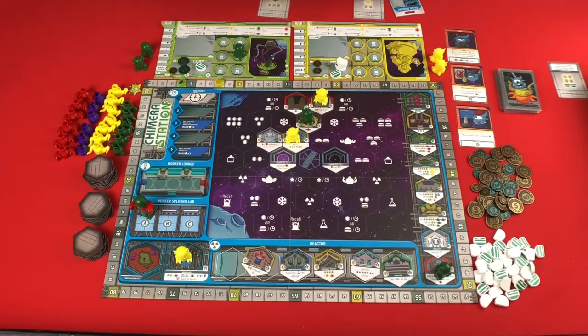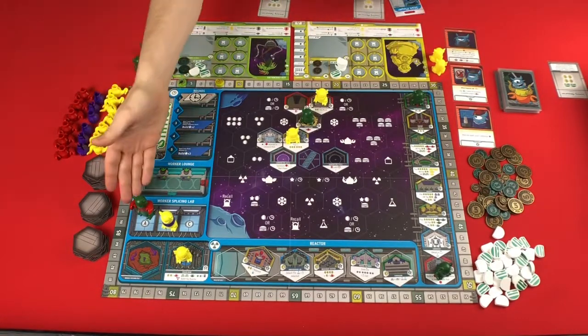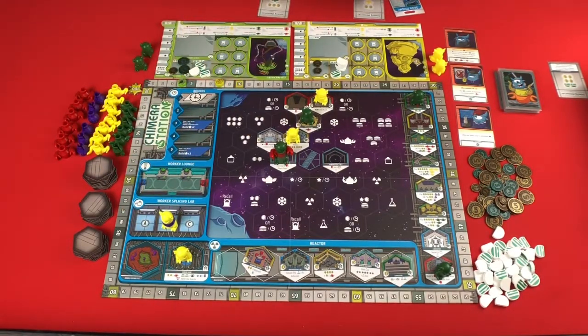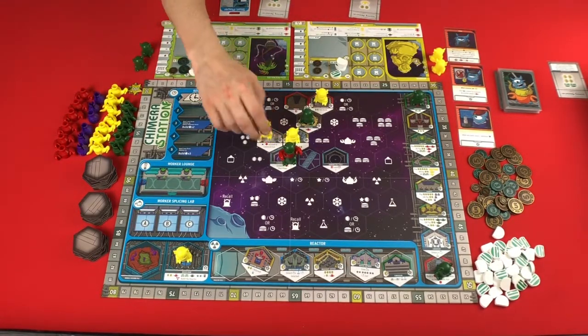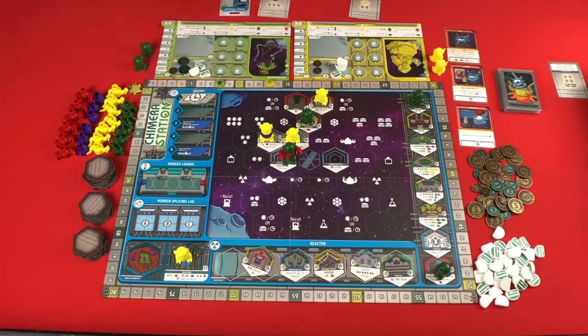You're going to go over to the splicing lab. Then it comes back to me and I just have one worker and need more food, so I'll go here to get two more food. Now we've placed all of our workers, so we come over to the splicing lab and go from here to here to here. Now this worker gets to go - I can move him over to the command station, and that's going to give me four points because your workers are on modules that add up to four. It also lets me take the first player marker. Then on your turn, since you have a brain, you're going to get three points right off the bat, and then you get points for every module adjacent to the command hub - right now there are two, so you get an additional two points.